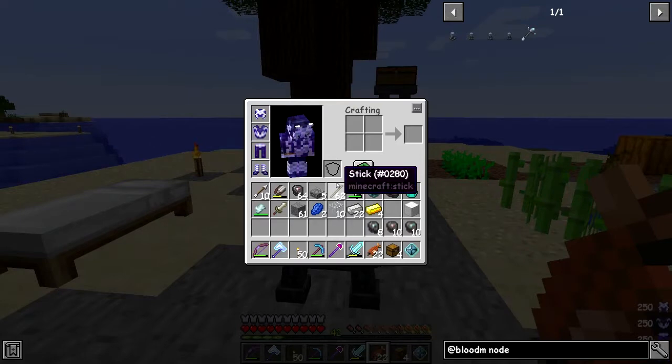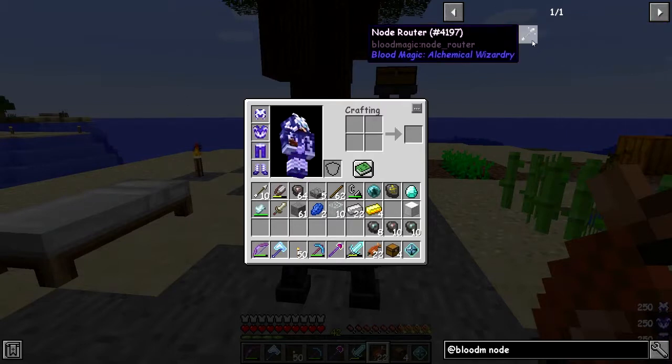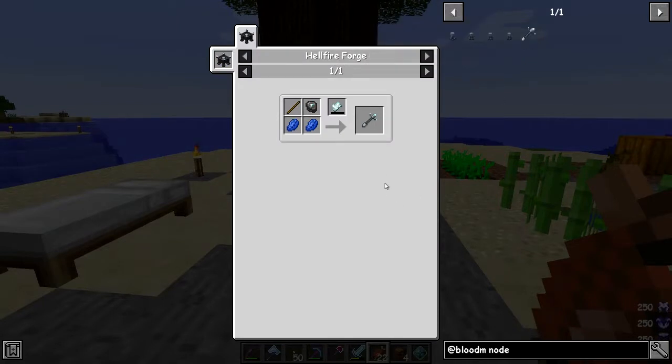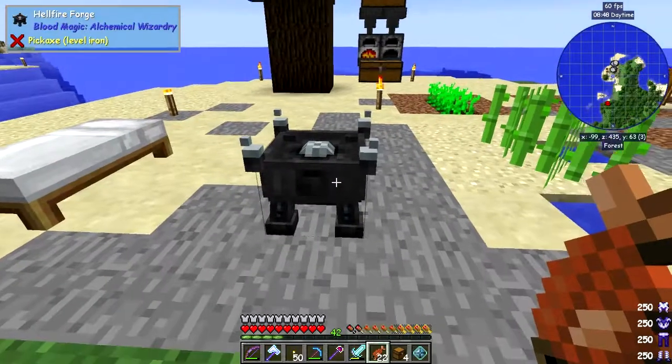What we want to do is make some nodes - we've got a master routing node, an input routing node, an output routing node, and a routing node. To make them we need the hellfire forge, and in this case we need 400 LP - it'll use five but it needs 400. Two lapis, one stick, and one reinforced slate.